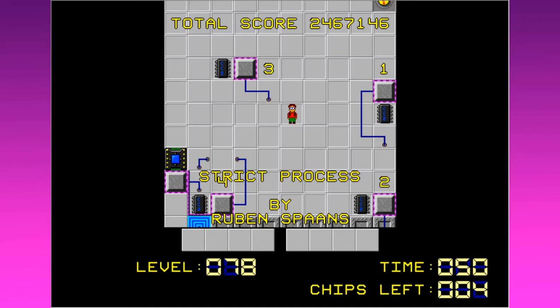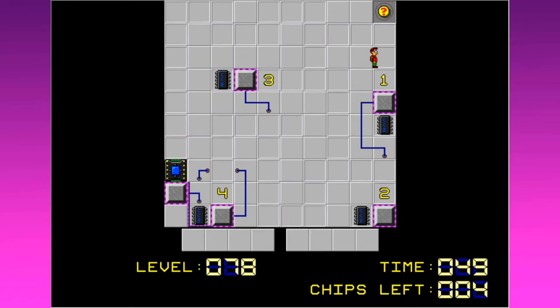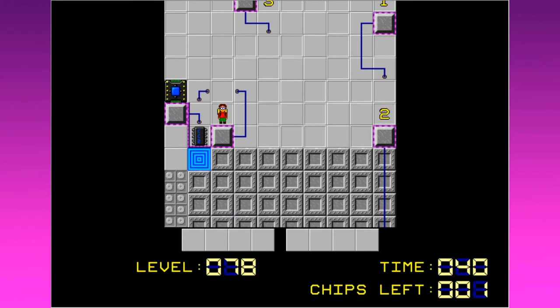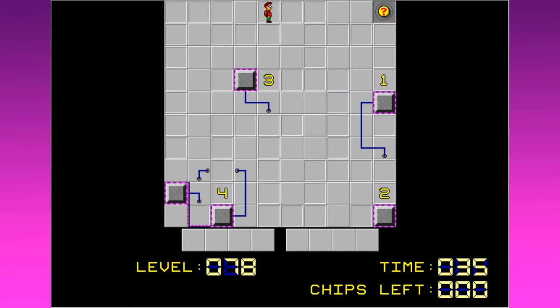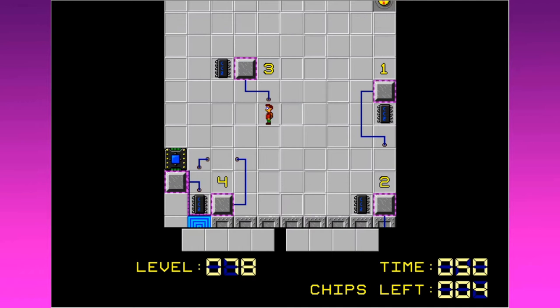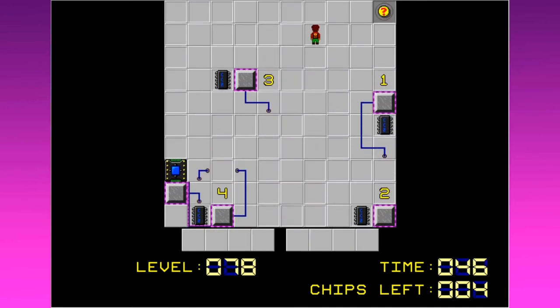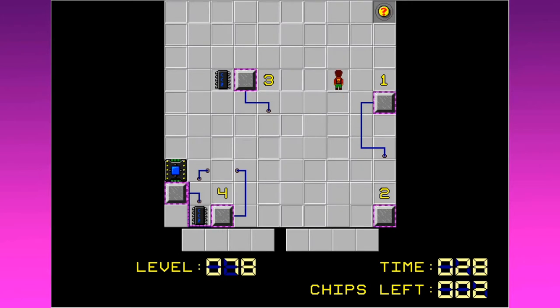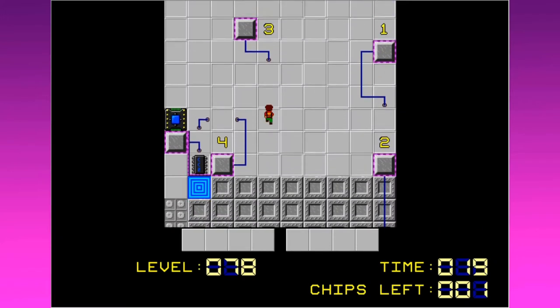'Strict Process' by Ruben Spans. I see numbers around — I have a feeling we need to follow them in order. Don't try anything clever, like picking up chips out of sequence. There's a maze; I didn't see the textures in the ground at first. I need to stay along the sunken tiles. The logic gates are hooked up in some way I'm not seeing, but when I follow the sunken tiles everything goes pretty hunky-dory.